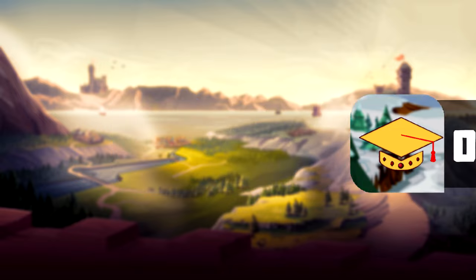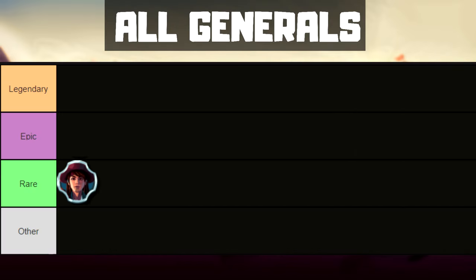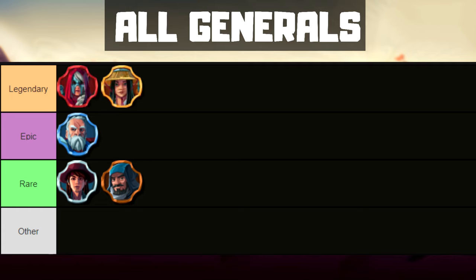Currently there are five generals in the game. Leo and Alyssa are rare. Horatio is epic. Toril and Sasaki are legendary.